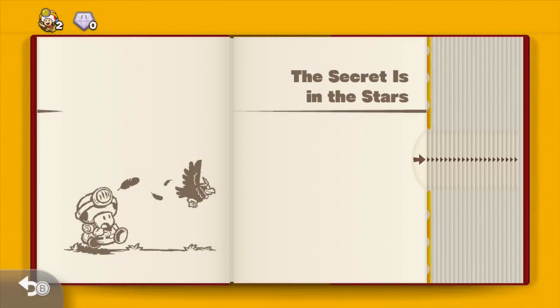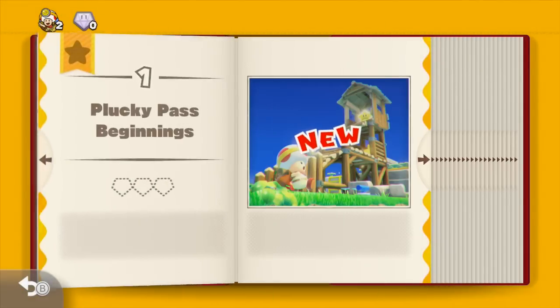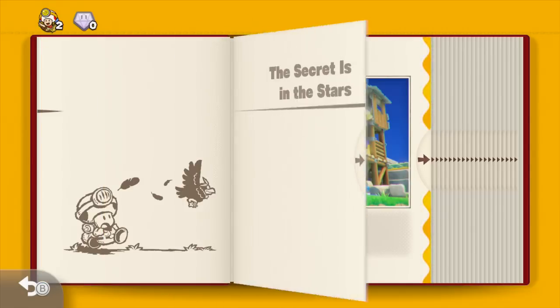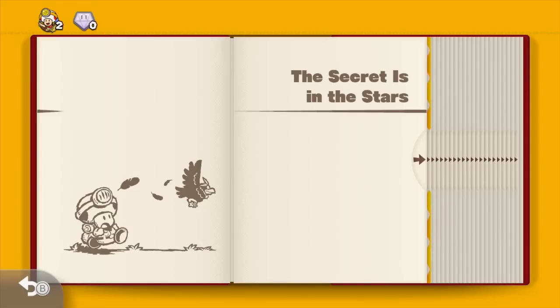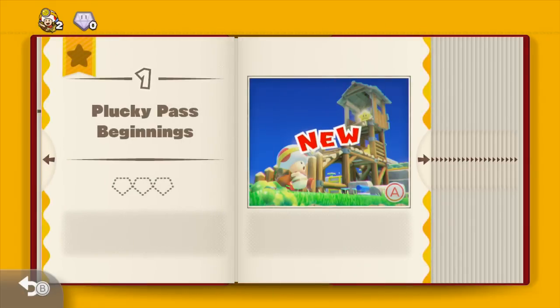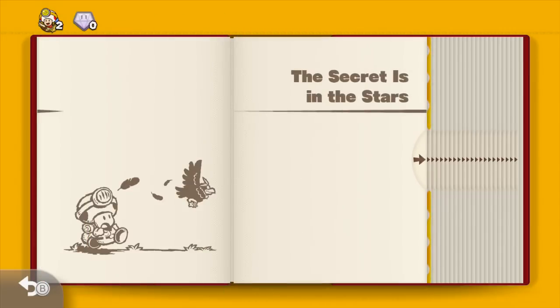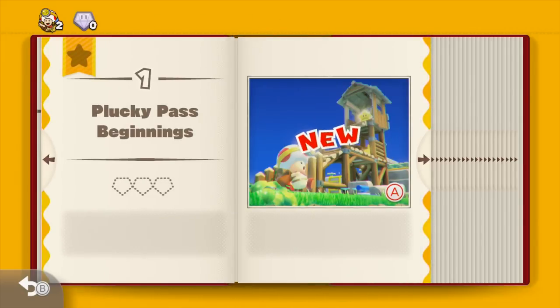This book basically has all the worlds and the levels in the game. You don't have a hub world or a level select or anything like that — you just go through the book. This is the first part, 'The Secret is in the Stars.' What I'm going to do for this playthrough is, as I go through each level, I'm going to stop each video after each one. So the first level here is Plucky Past Beginnings. Let's head in.